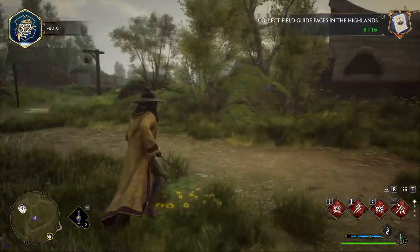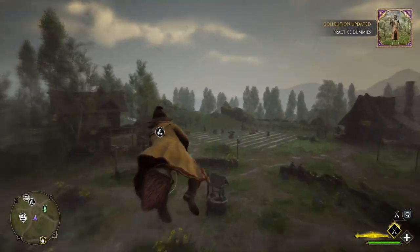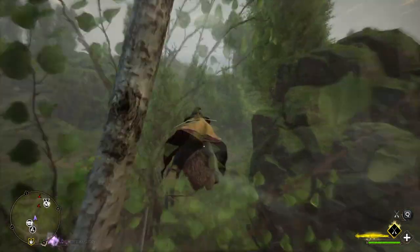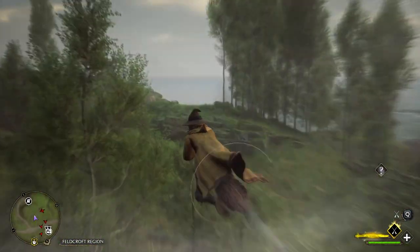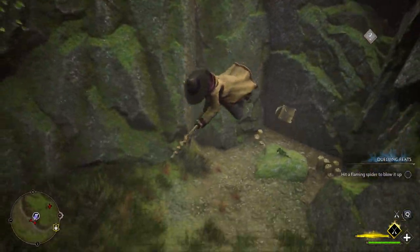Now we want to fly over this way, past the abandoned camp and towards that dead looking tree here. But we stop at the cliff right before the tree. Turn around and you'll find the next page.